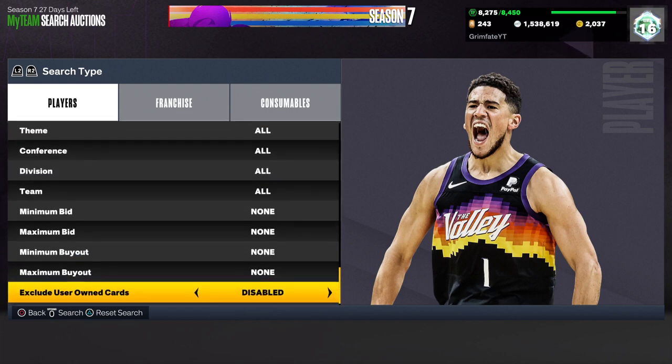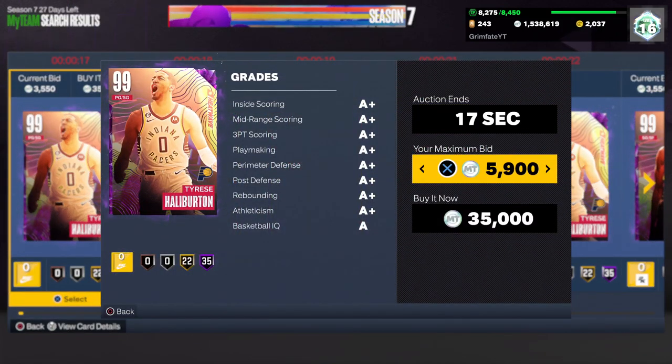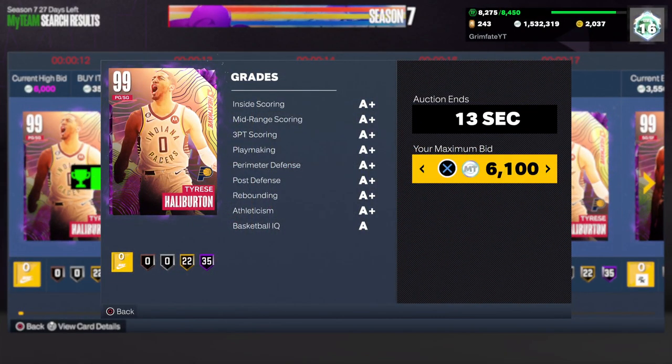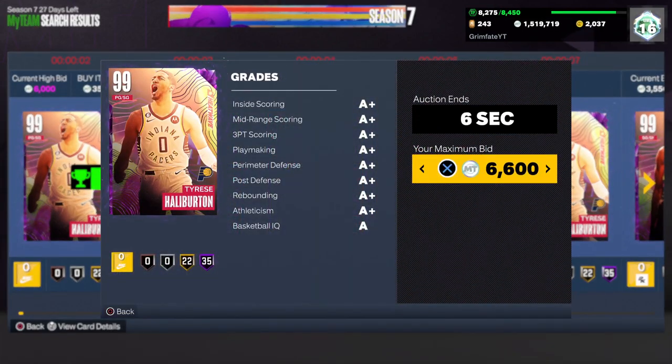Now for this next dark matter filter, it's not going to be max buyout — it's going to be bid sniping. As we saw, the cheapest dark matters are going for about 7,000 MT. So if you bid about 6,300 on every single dark matter, you will profit every time. I'm going to go ahead and bid 6,300 — if I win any for 6,300 I can flip them for 7k and profit every single time.